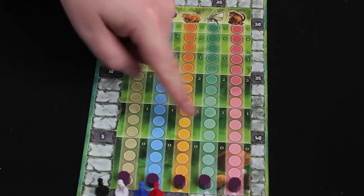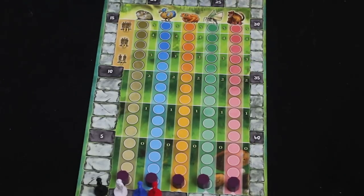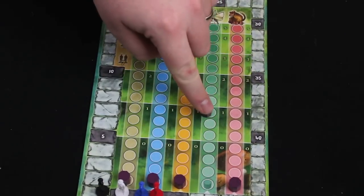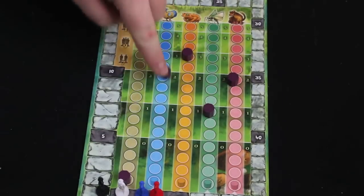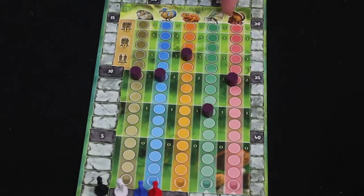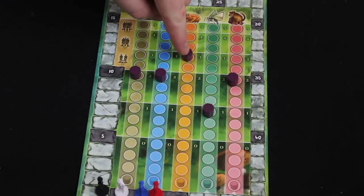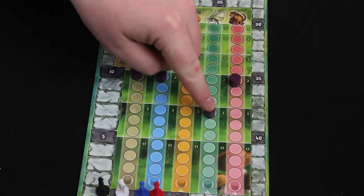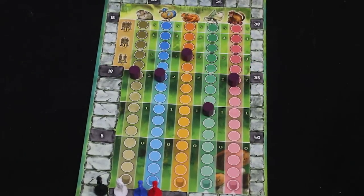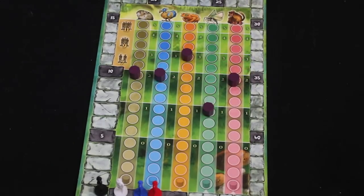This is also how you determine when the end of the game occurs, and it depends on the number of players. In a four-player game, at the end of Phase D after all tokens have been moved, you add up the total values of all the animals. If they add up to at least eleven, that's the end of the game — nine for a three-player game, seven for a two-player game. Once that threshold is reached, you do final scoring.